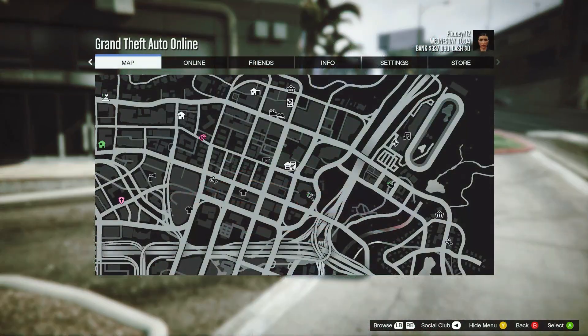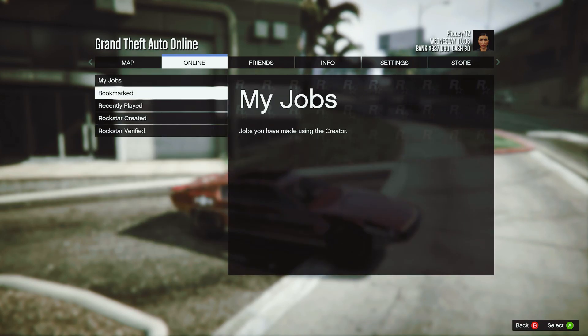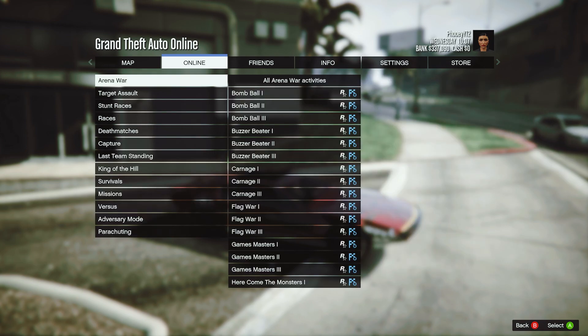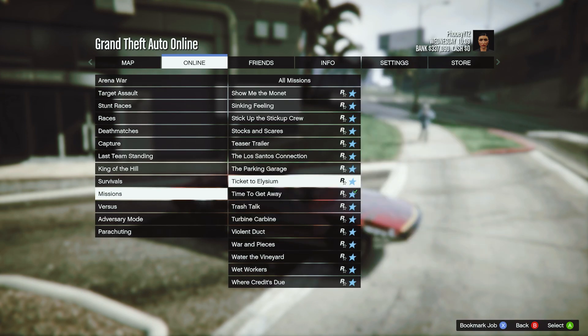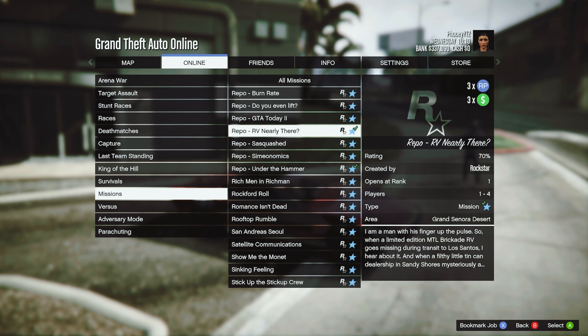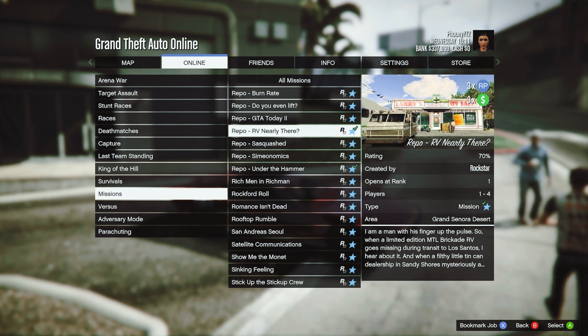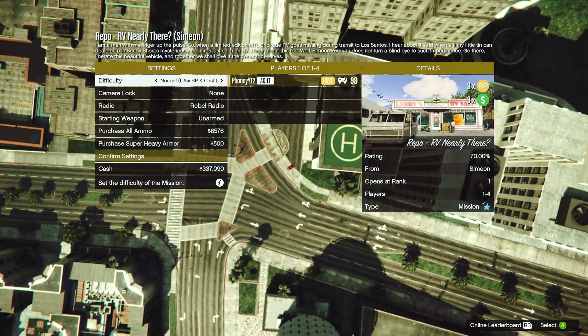Start the Simian contact mission, which can be found in the menu under Online > Play Job > Rockstar Created > Missions > Repo > RV Nearly There. As you can see, it's 3 times RP and GTA dollars this week.